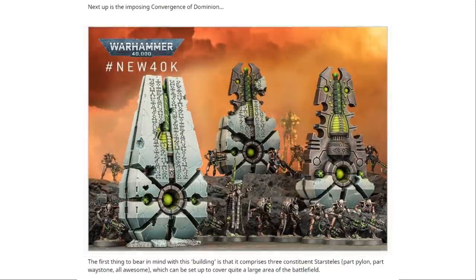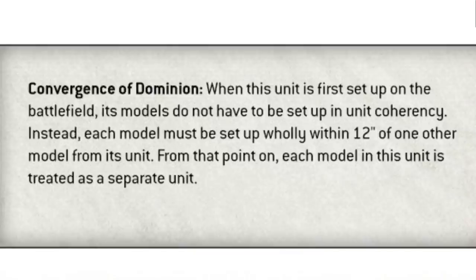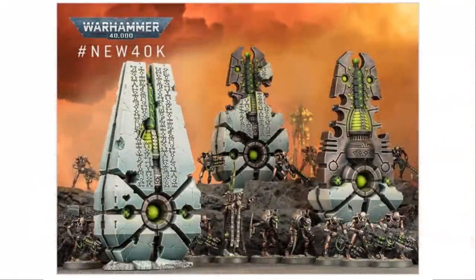So the Convergence of Dominion — not a very Necron name, but they do look super cool, I really like them. The first thing to bear in mind is that it comprises three constituent star steles — part pylon, part waystone, all awesome — which can be set up to cover quite a large area of the battlefield. When this unit is first set up, its models do not have to be set up in unit coherency. Instead, each model must be set up wholly within 12 inches of one other model from the unit. From that point on, each model in the unit is treated as a separate unit.